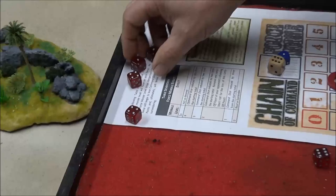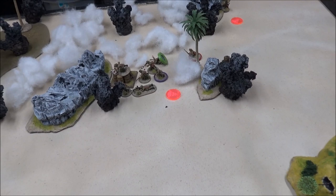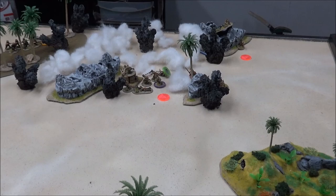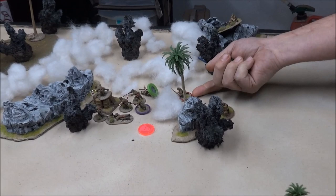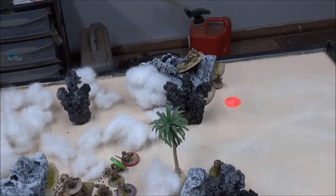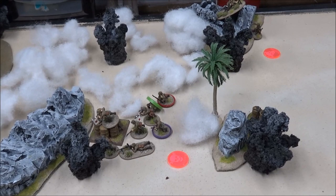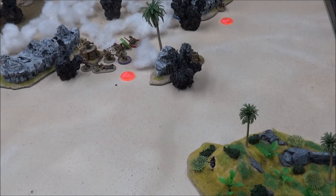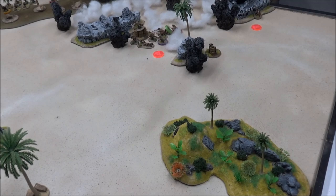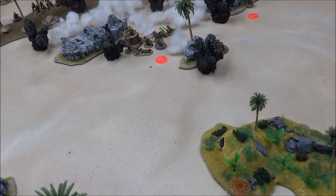Andre rolls two fours and two ones. With the four, we're trying something new for the barrage — letting units inside it move tactically at half speed since they're pinned. He only moved three but was just trying to get within nine. Since there's no enemy line of sight, he removed a pin from both the machine gun and the rifle squad. It seems silly that you can't move at all in a barrage — you could still crawl on your belly — but moving at half speed means you can never fully escape it since it can always be moved to catch you. He also fires his bunker light machine gun on my guys — three hits, but I'm in hard cover so nothing.